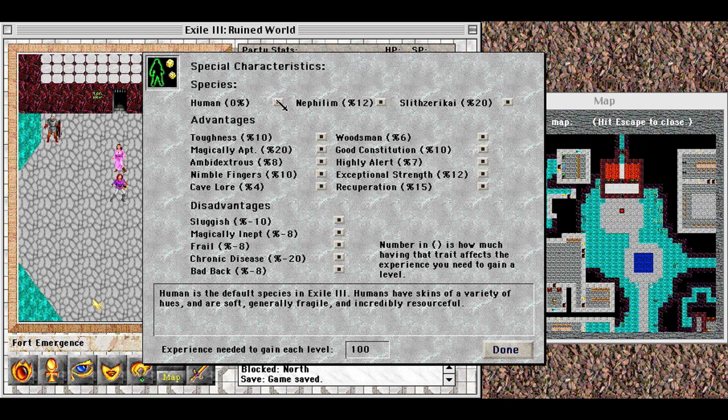Human is the default species in Exile III. Humans have skins of a variety of hues, and are soft, generally fragile, and incredibly resourceful.